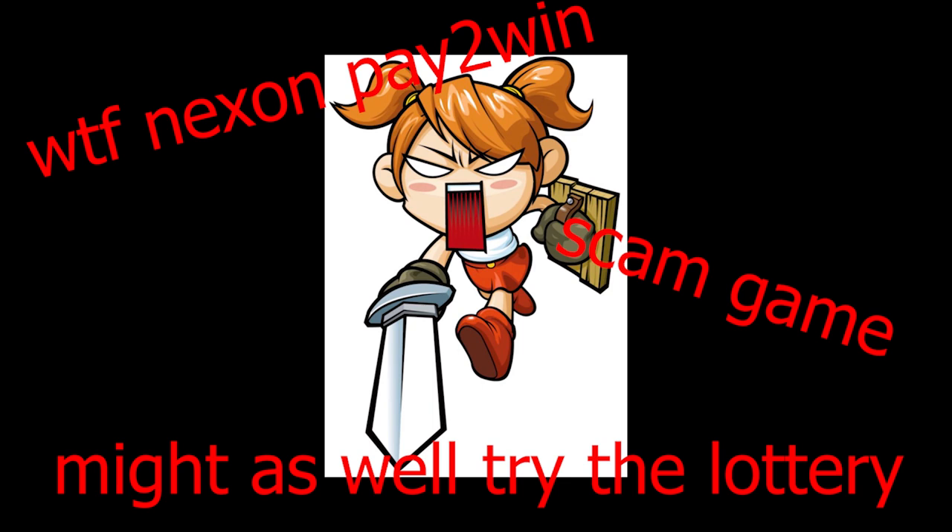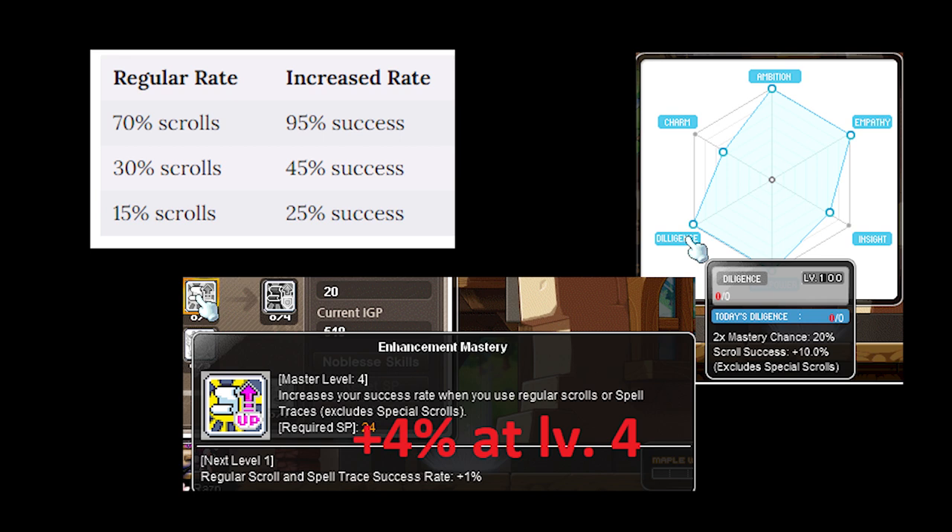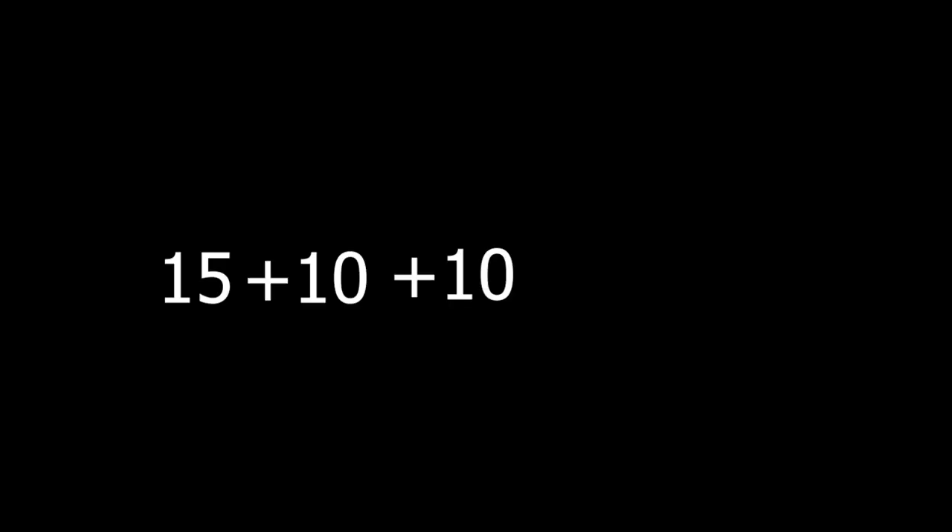Even though 15% seems like a really low probability, combined with spell trace fever and bonus success rate from diligence and the guild skill, the success rate actually jumps all the way up to 39%.